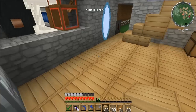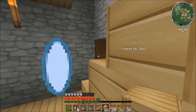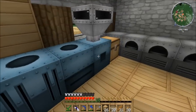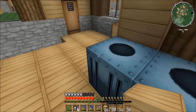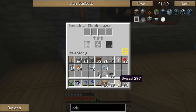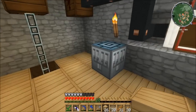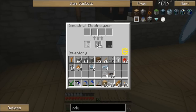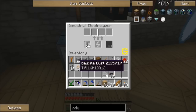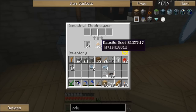Now what I am most interested in for this is I need titanium. It's macerating upstairs — I threw some bauxite ore into the macerator and it is chugging away at grinding this up. I'm going to need more cells. We're going to electrolyze the bauxite, and with this we should get oxygen cells, hydrogen cells, aluminum, and titanium.